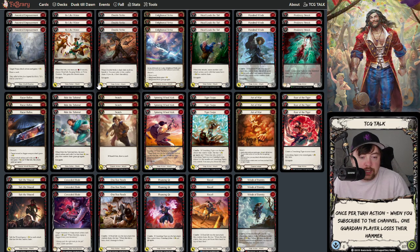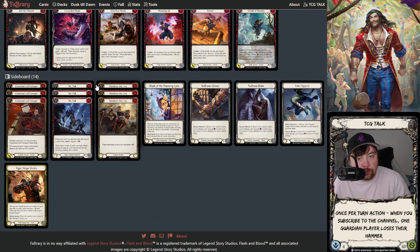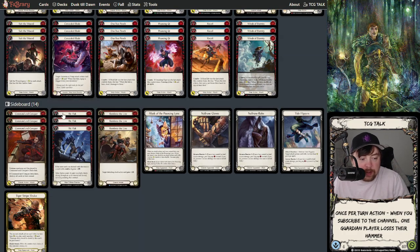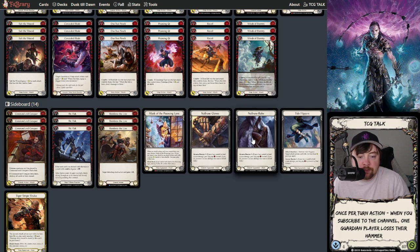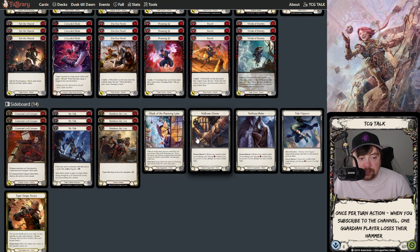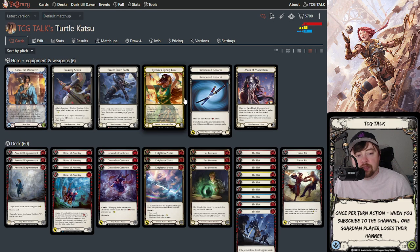Head Leads the Tail says 'when this attacks, name another card; attack action cards with that name have plus one this combat chain.' So you play Predatory Streak, Roar the Tiger off Tunic, then Head Leads the Tail naming Crouching Tiger — suddenly your Crouching Tigers each come in for two. I've also added One-Two Punch as a fun tech piece, and Be Like Water works well near the end of chains since you want as many zero-cost Go Again attacks as possible to help make Art of War turns worth it. With the sideboard, keep a low-cost curve — can't put many two-power cards in.